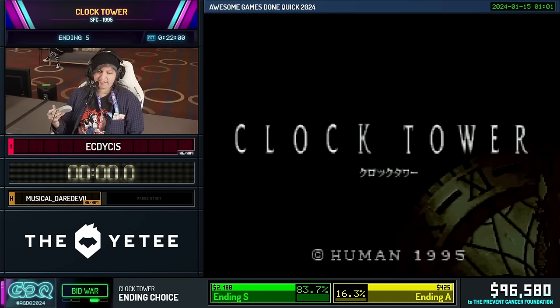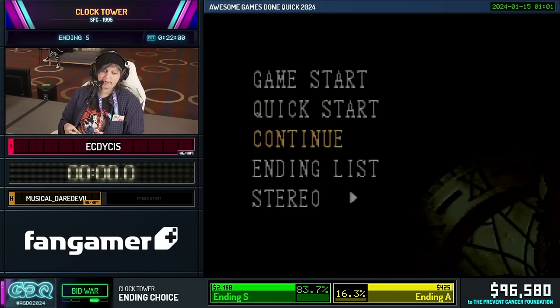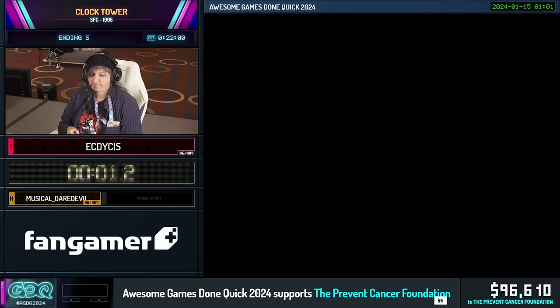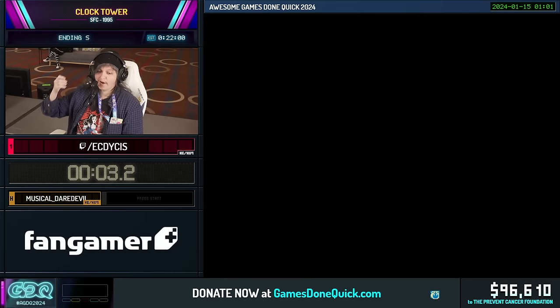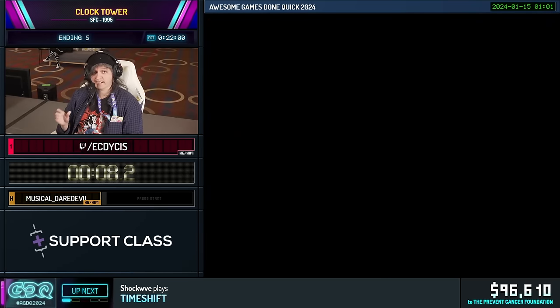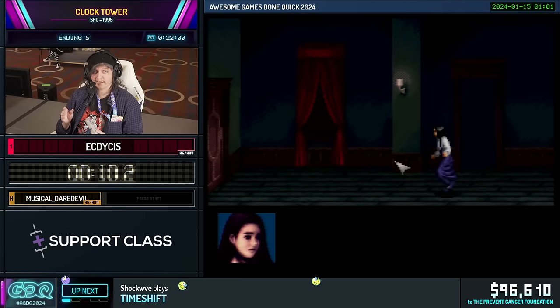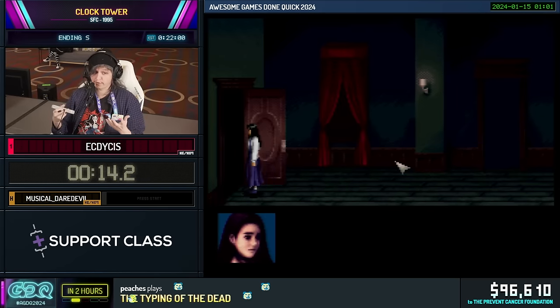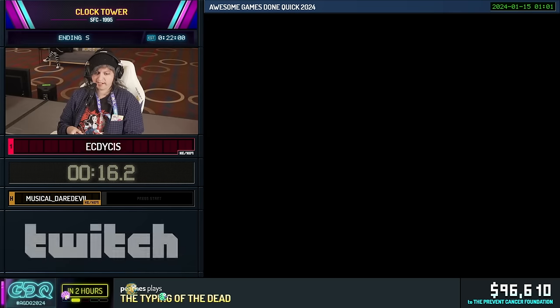All right, we can count down in a moment here. Let's go. Clock Tower is a weird game. This came out in 1995, before Resident Evil did, and it is a point-and-click horror game. It also came out on the Super Famicom, Super Nintendo. It was exclusive to Japan. So if you see the Japanese text, that is why.